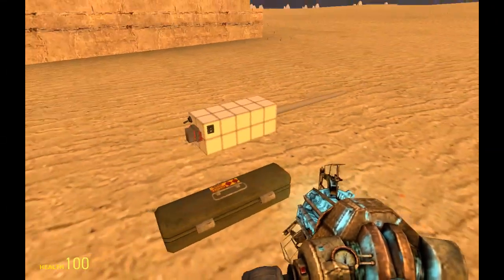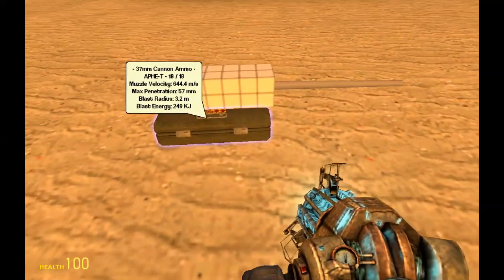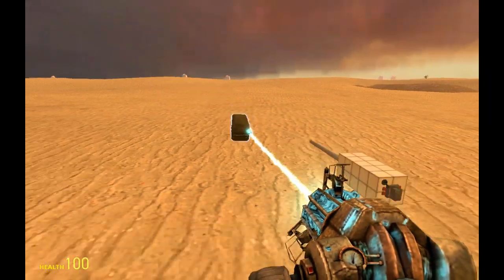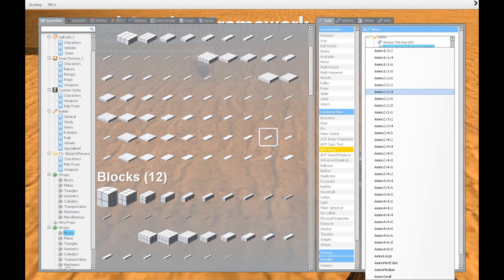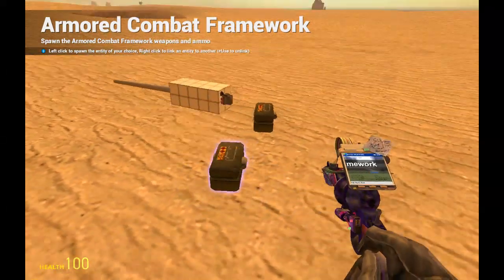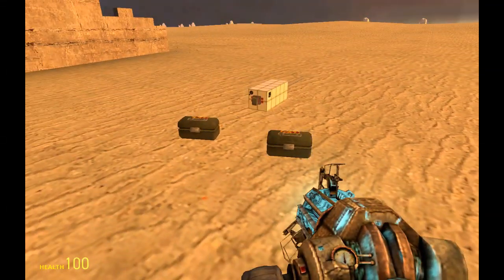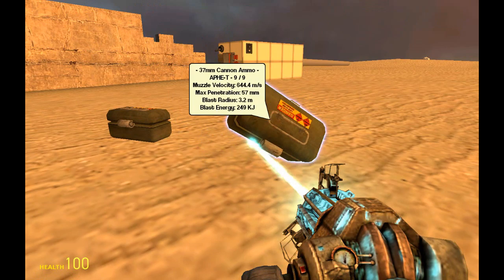You can't put the ammo crates too far from the cannon, because then the link between them breaks — they have to be quite close. I'm going to take up this menu again and have two smaller crates, so that's nine shots in each. We can mount them inside, or rather stack them under it.